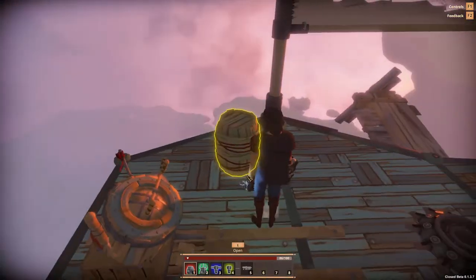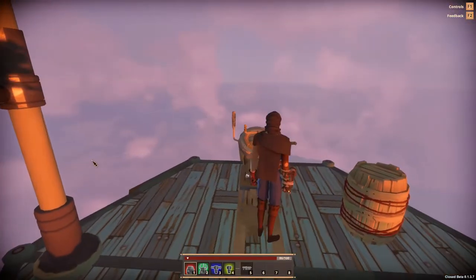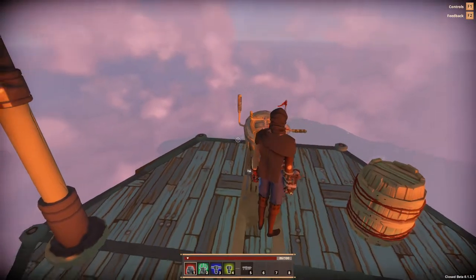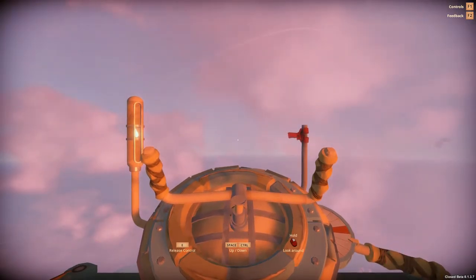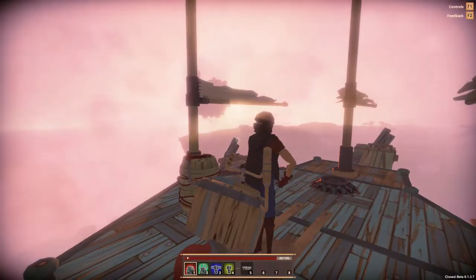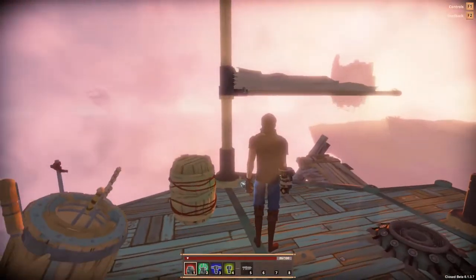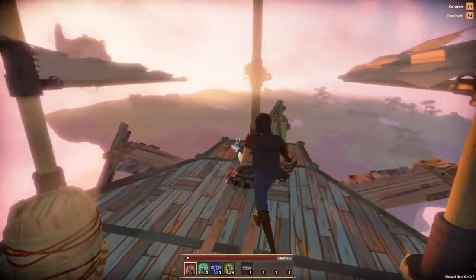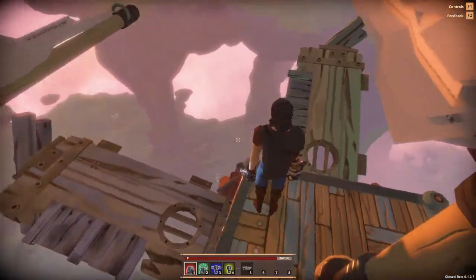I've done a little research into the controls. This bit here doesn't change anything unless you have engines. If you don't have engines, it just sits there to look fancy. If you actually want to control yourself with sails, you simply unfurl them, or throw them up when you want to stop.